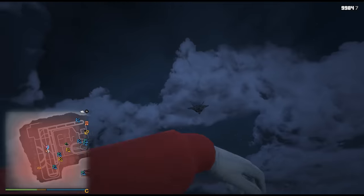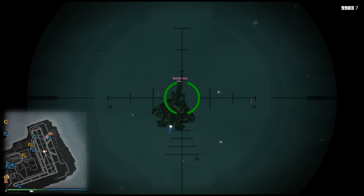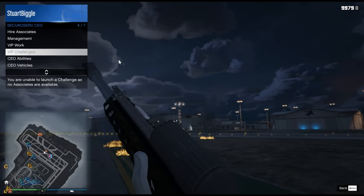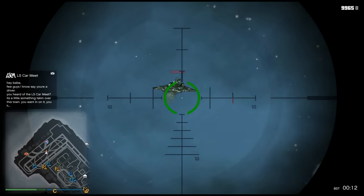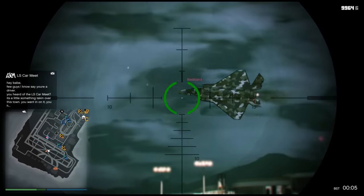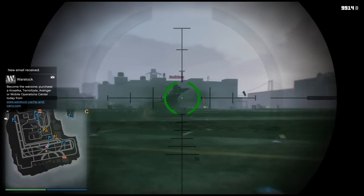But when it comes to its cannon — oh my god, this is a nightmare, I swear. Just look — the guy hit me and it took like 20% of HP. This is actually crazy. It's very very hard to kill a ground target with this jet. Also I don't know if it's a bug or what, but you can't really see the bullets of this F-160 aircraft — the guy's shooting but I just hear explosions and nothing else.